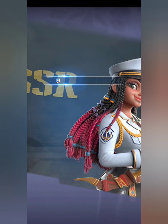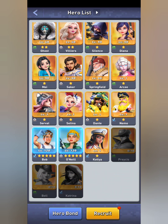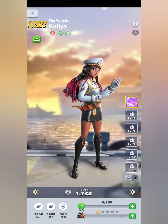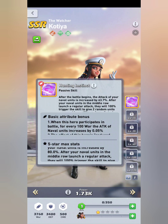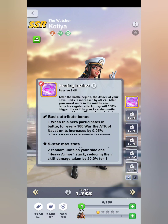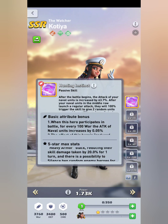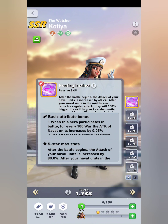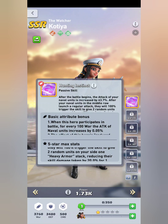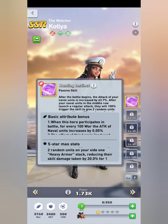So this hero, once you recruit her, here is her screen. You've got to scroll down to find her. You'll see her war and defense are pretty even; command is typical for an SSR. Her exclusive skill is: after the battle begins, the attack of your naval units is increased by 80%. After your naval units in the middle row launch a regular attack, they will 100% trigger the skill to give two random units on your side one heavy armor stack, reducing their skill damage taken by 20% for one turn. And there is a possibility to silence two random enemy heroes for one turn.